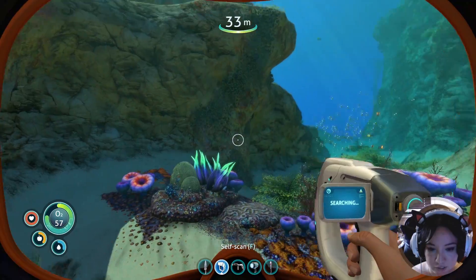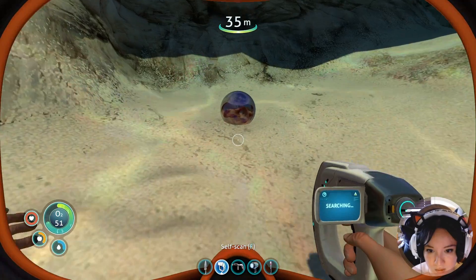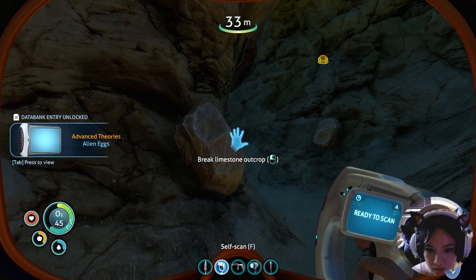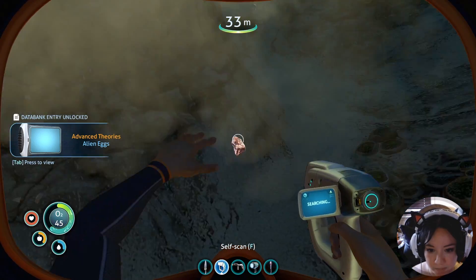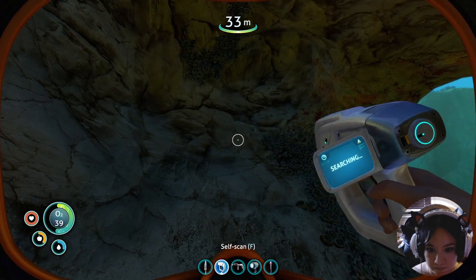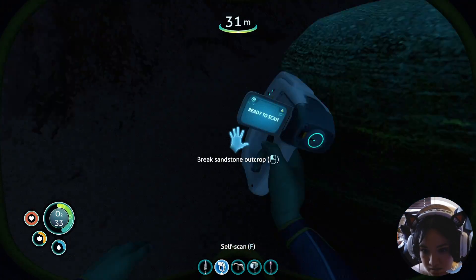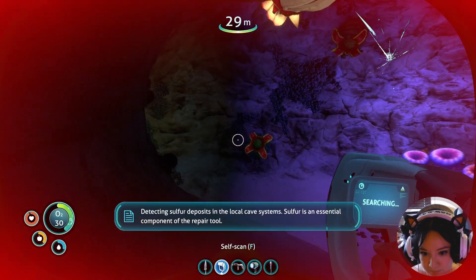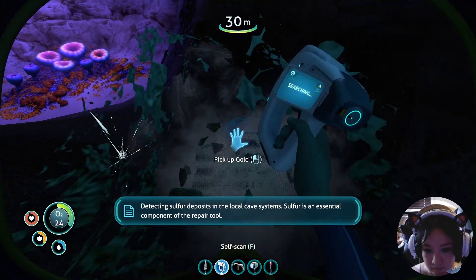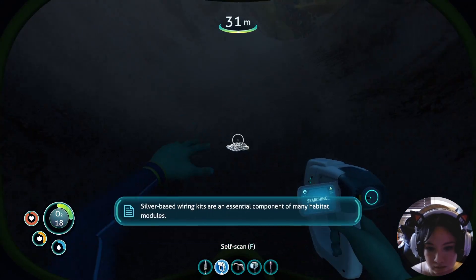Whoa. Shit. What's this? What is this? Pick it up — alien eggs. Copper. Not quite what I was looking for. Whoa. Jeez. Whoa. Gold. Gold. Silver ore.